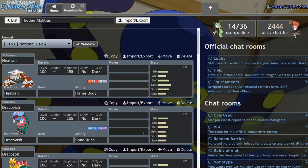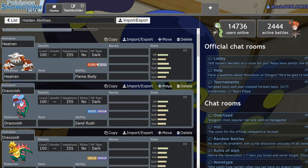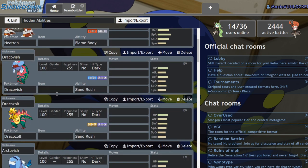No Kyogre, no Xerneas, no Yveltal — yes Heatran, yes Zapdos, yes Landorus, that sort of thing. I want to start with the Fossil Pokémon because they're actually probably going to be the biggest benefactors of this update.